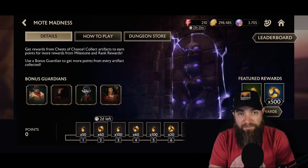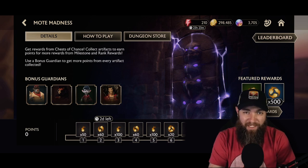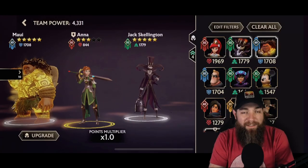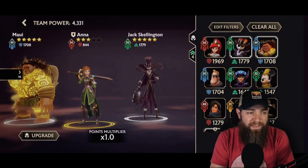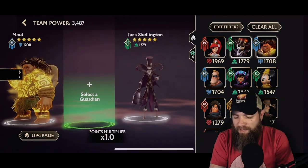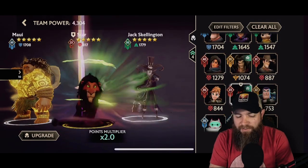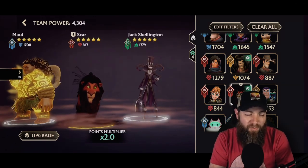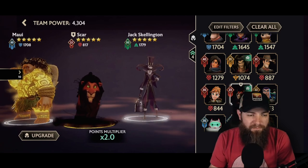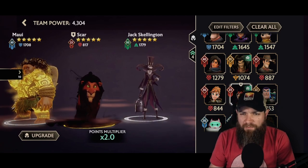Now we're going to jump in for a quick run — I'll speed it up a bit and break down the items, areas, and battles as we go. Clicking New Run takes us to team selection. One key thing to think about is that 2x point bonus: if I swap in Scar, you can see right below him the 2x multiplier, which is going to help us earn points much faster.